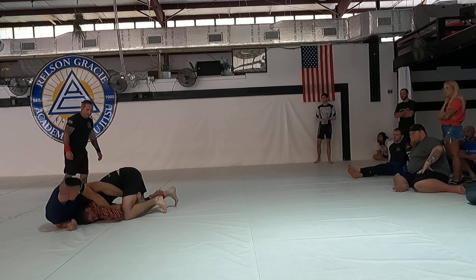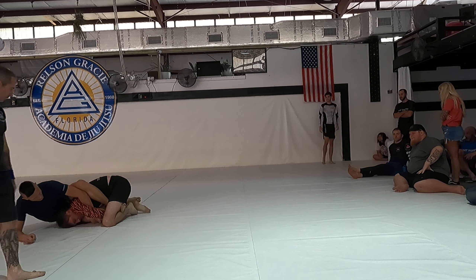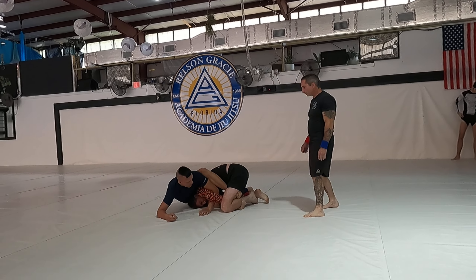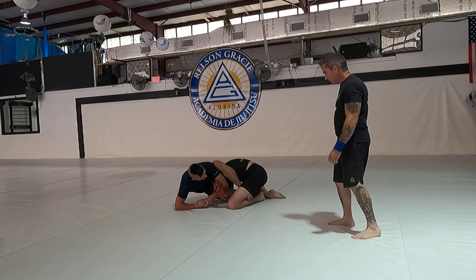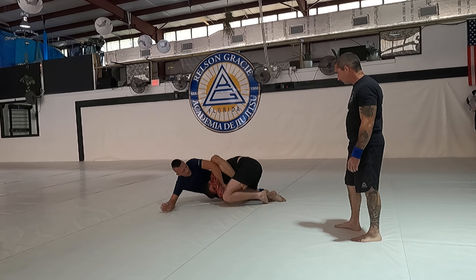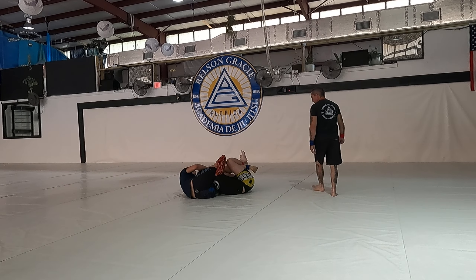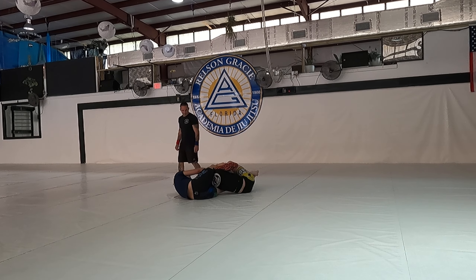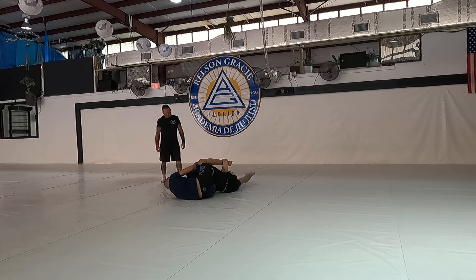Don't let him get up. You can triangle that up right there too if you want. Still got a lot of time to work Nick, so keep working — we're good. Keep the control, look to clear your right leg, slowly and surely get it through. There you go — right into your back triangle, straight to the back.